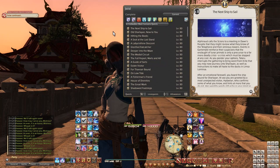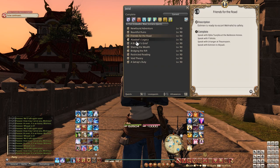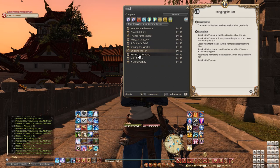First things first, if you haven't finished the 6.1 MSQ, you want to get right on that so that you can continue the story in the new patch. Even if you're not currently done with the 6.0 storyline, you may want to walk yourself through that, as the Island Sanctuary story requirement is going to be 6.0, and if you want to have a little farm of your own, better get to it.